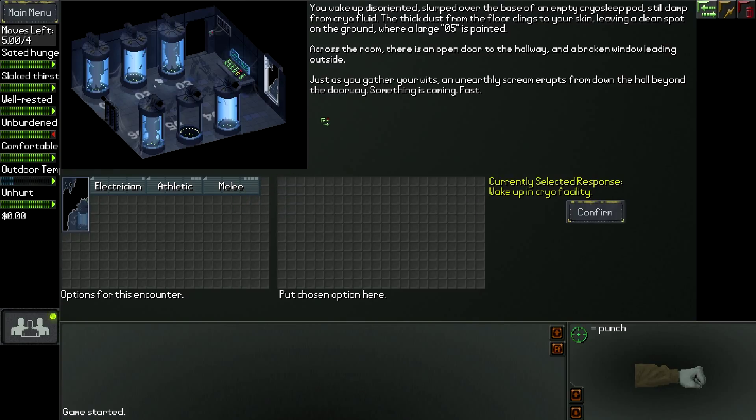You wake up disoriented, slumped over the base of an empty cryo sleep pod, still damp from cryo fluid. The thick dust from the floor clings to your skin, leaving a clean spot on the ground where a large O5 is painted. Across the room there's an open door to the hallway and a broken window leading outside. Just as you gather your wits, an unearthly scream erupts from down the hall beyond the doorway. Something is coming. Fast.